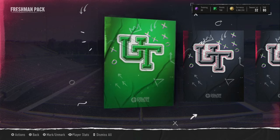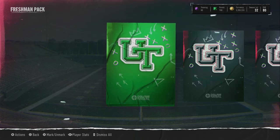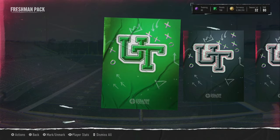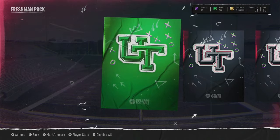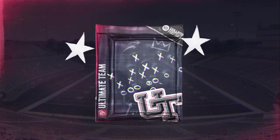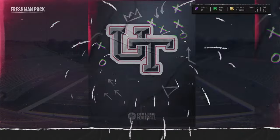Pack 14 — we have a green 80 overall. Because these packs are actually going pretty well, we're gonna open 1 million coins worth — we're gonna open 40 of them. I think we started at 3.755 million and we're gonna go down to 2.755 million. It's a risk I'm doing but it's content, and I gotta make sure I fully test these packs for you guys. I could probably end at 20 packs and profit or break even, but we're gonna keep going.